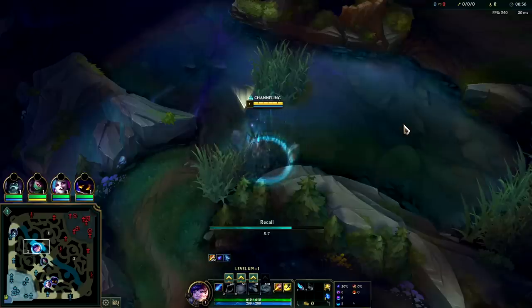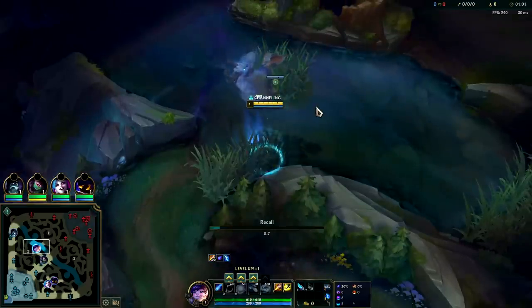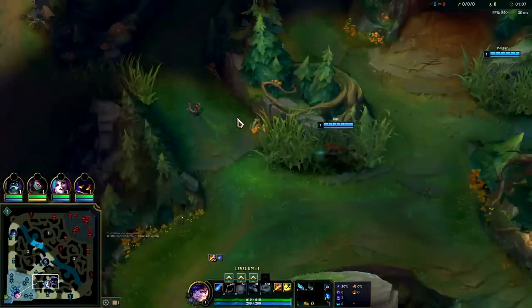Your worst matchups on Nunu are generally mages and tanks — Lillia, super hard to play against with max health damage, she's really fast. Evelynn's hard, Volibear's hard, Zac's hard. Nunu plays really well against champions he can kite out but can't hit him back super strong.